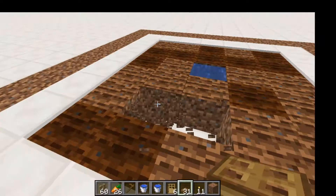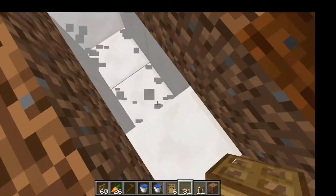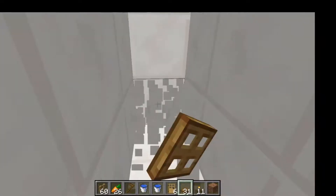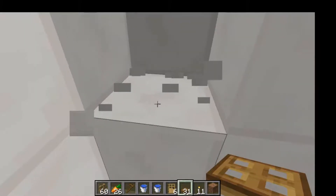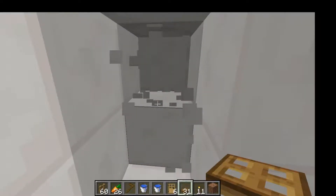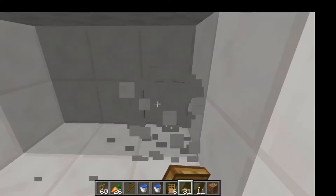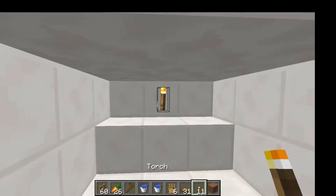Next, you're going to want to dig right down here 3 blocks — so that's 1, 2, 3, 4, and 5. Then you're gonna dig in this direction 1, 2, 3, and then another layer right there. Then you're gonna place a torch back there.